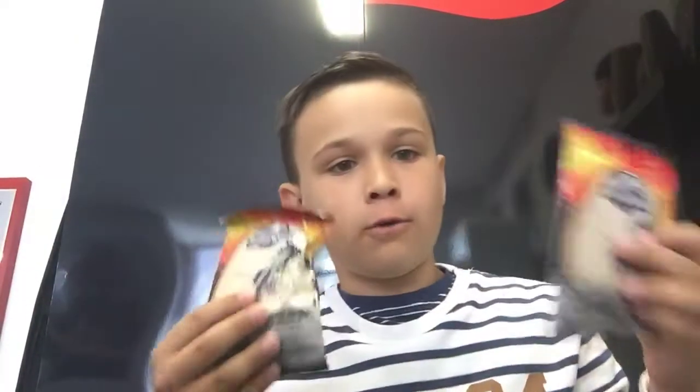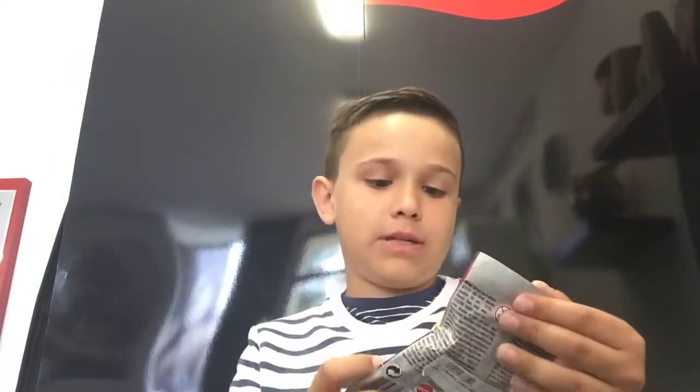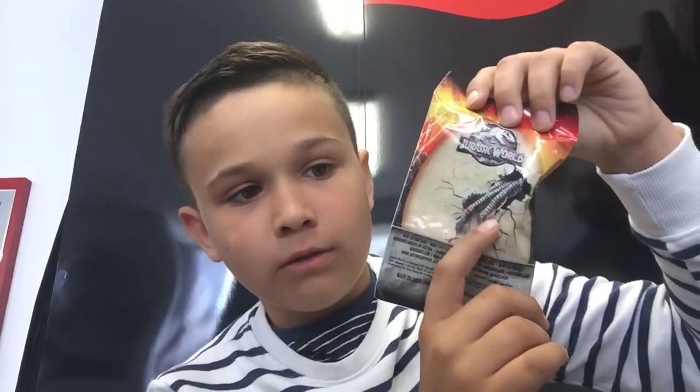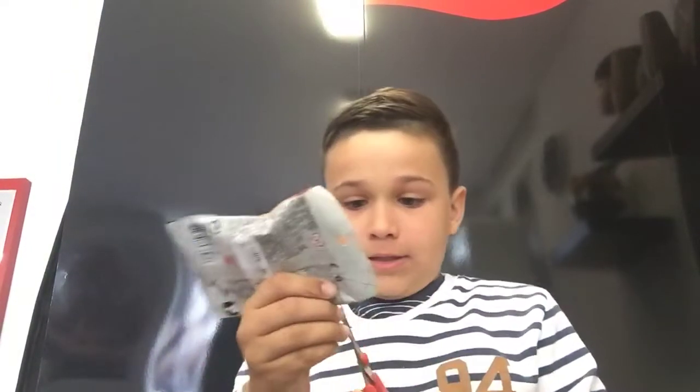Hey guys, my name is Mylan and today I've got two Jurassic World Fallen Kingdom little dino collectible blind bags. You can see the Jurassic World logo and a little raptor — I think this is Blue cracking out of the egg. Let's use the scissors this time to open this.